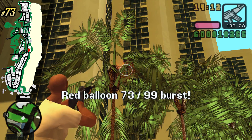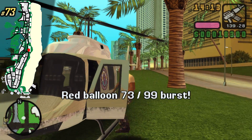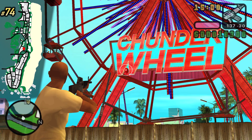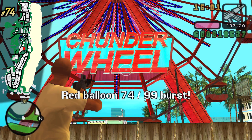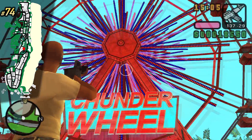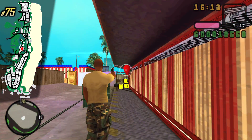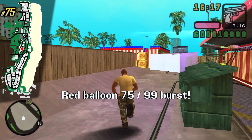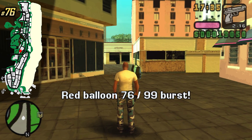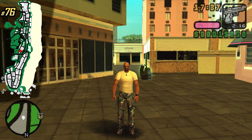Over here right next to the biggest hotel in the game we can find the next one. This one could be a little difficult to spot at first — just look for the Thunder Wheel sign, and on the W you can find the next one. Still at the carnival, you can find these two green dumpsters and right next to them is the balloon. Pretty close to the carnival where you can find an armor pickup, you can also find the balloon.